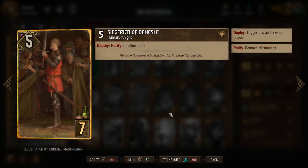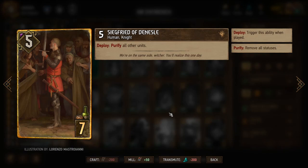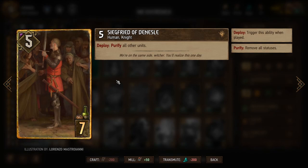Then we have Siegfried — another Purify unit that purifies everyone, including ourselves, so I have mixed feelings about him. In some circumstances, if our opponent has more units carrying resilience, we could throw down Siegfried to purify everyone and start with a blank slate for rounds two and three. In other circumstances it might hurt us more than our opponent, so I'm interested to see if Siegfried pays out.